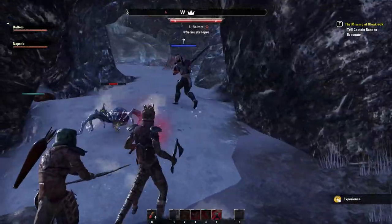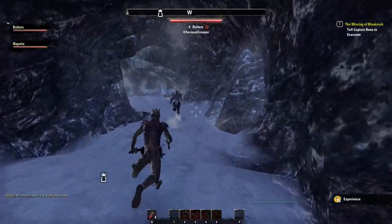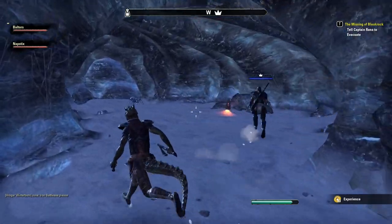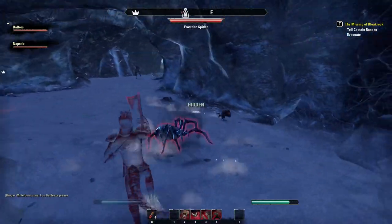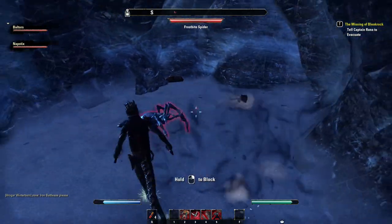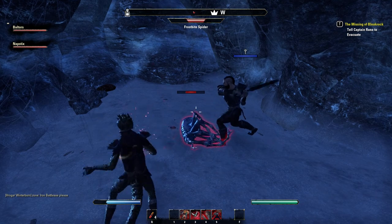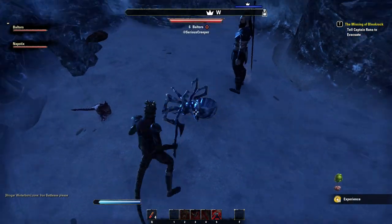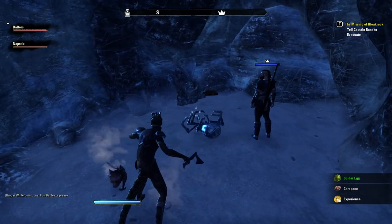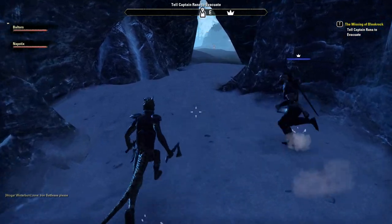We'll see how it works when we get off the island — see how experience feels. Maybe you get a bonus for being in a group. I like the go-invisible skill because you can do it in the middle of combat and they stop targeting you, and then you can attack from stealth.